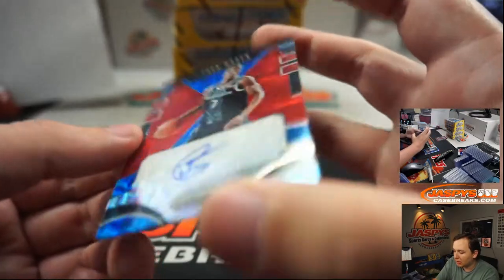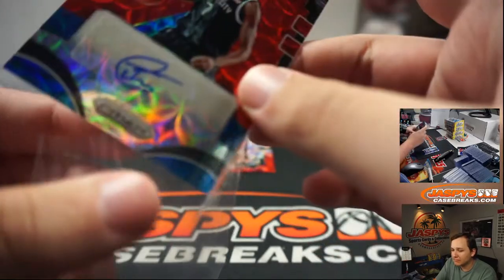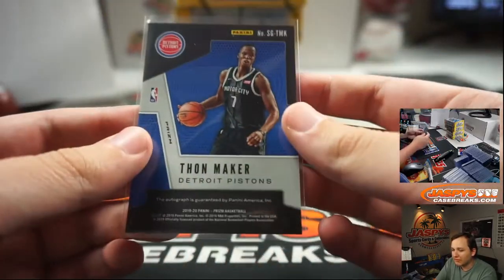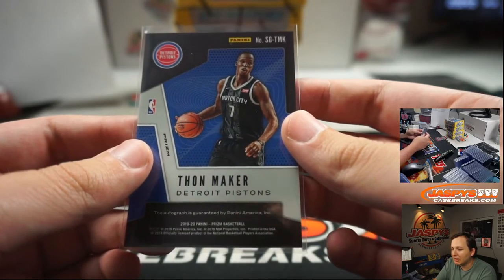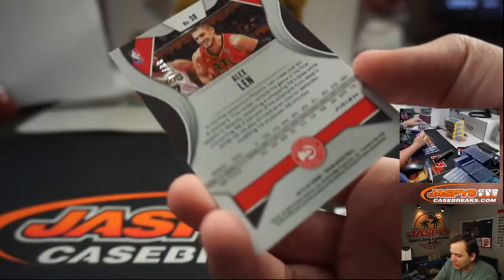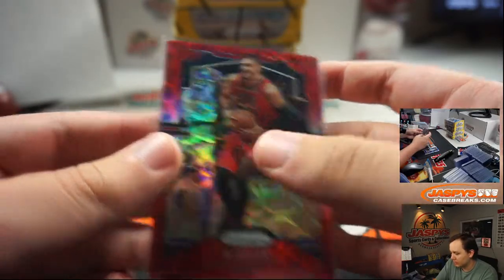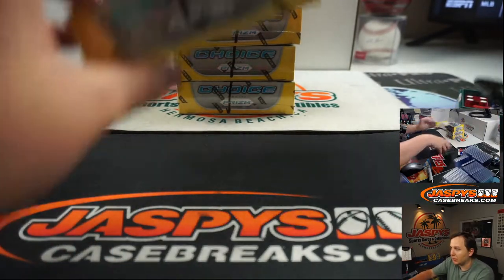We got a Thon Maker and Otto Porter for the Pistons. Thon Maker — I feel like he was a Buck, but this one's Pistons. That is Matthew. No Zion in the first box. And Alex Len Red Scope — no Tiger Stripe in this one, number 88. Every card in this break gets sleeves and top-loaded, by the way.